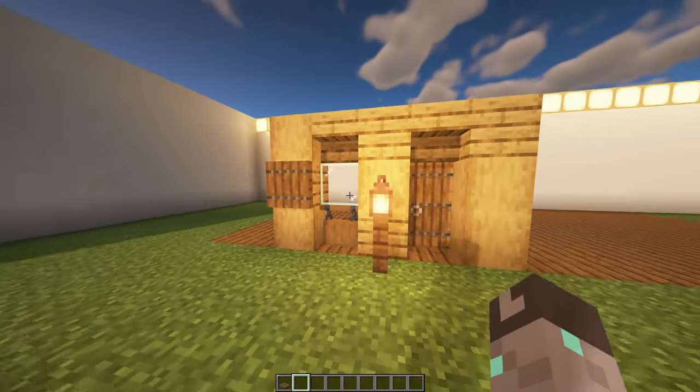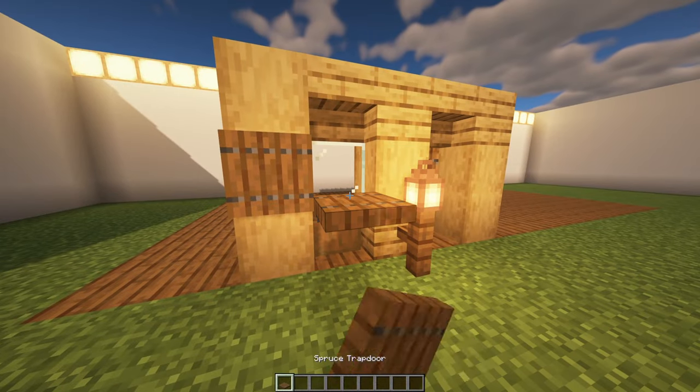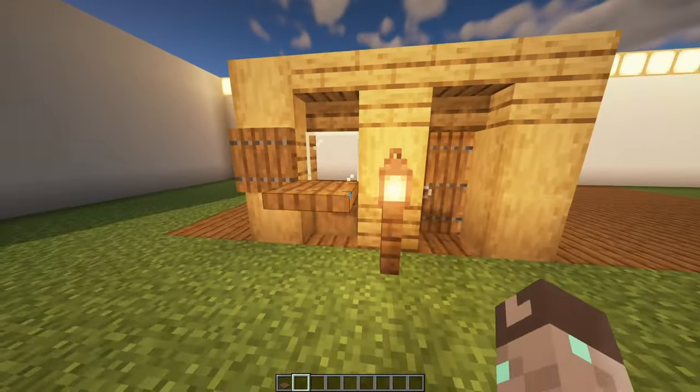Number eighteen: Pet Door. Using the newly introduced hanging signs, you can place them in front of your house underneath a window, and you can actually move through them — which means your dog can follow you into your house without needing to teleport to you. It's a visually cool and practical add-on to any house.